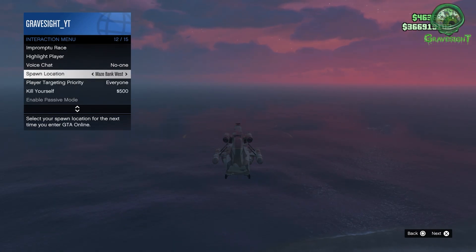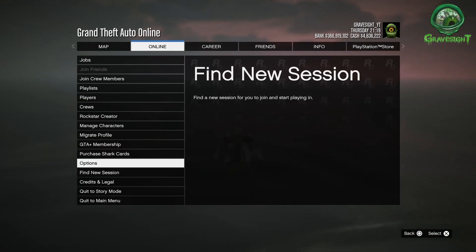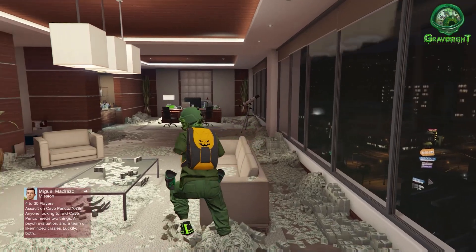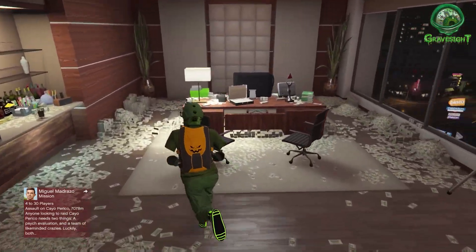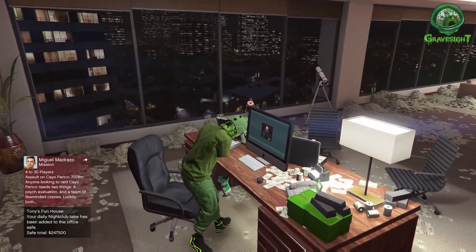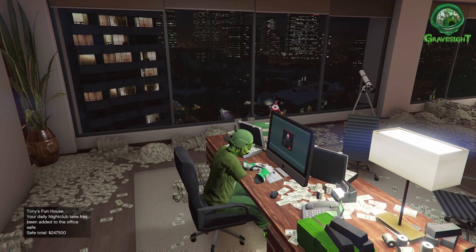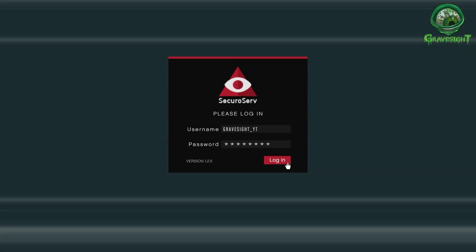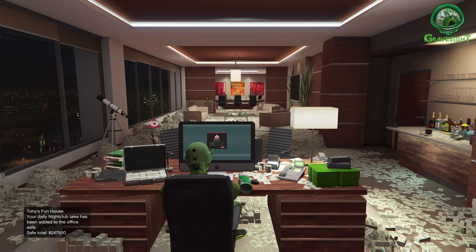What needs to happen now is we need to go ahead and get back to the Maze Bank. We're just going to find a brand new invite-only session real quick. Since we have the cargo bob we'll just call it in. We're going to go back to the CEO office and get another car at this time — Import Export, bam, there we go.